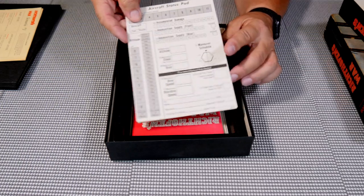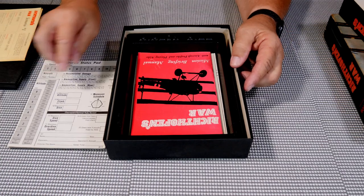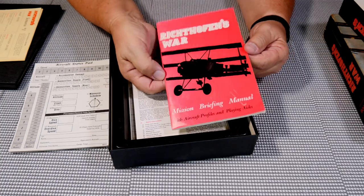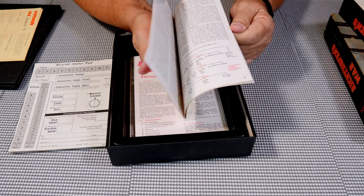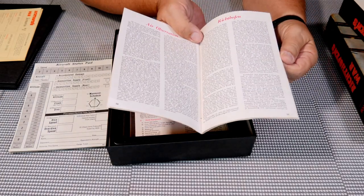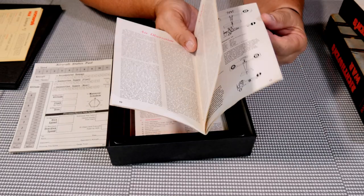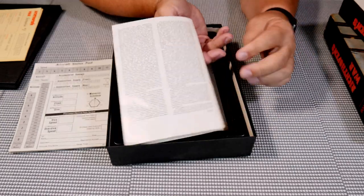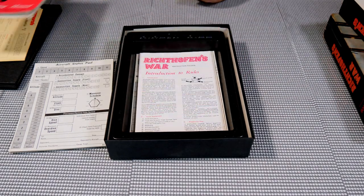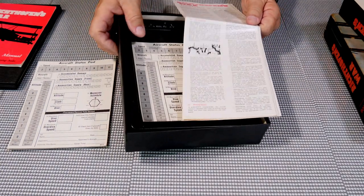Here is the aircraft pad — it looks like only one sheet is left, so there may be more elsewhere. This is your mission briefing manual and player aid. It gives you background on the war and the aircraft, and I remember reading through all of it because the aircraft history is really intriguing. There's a lot of background information on this game and the time period.